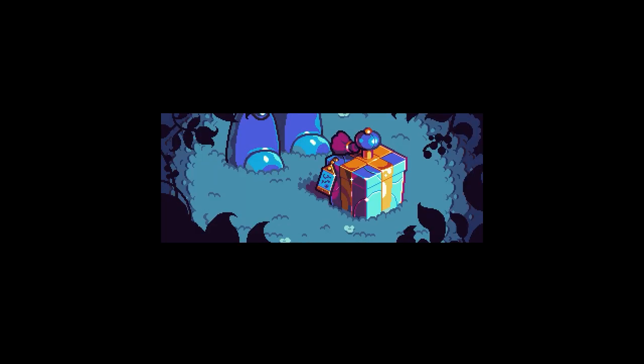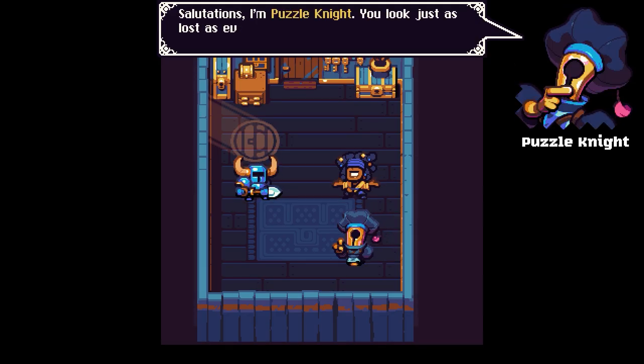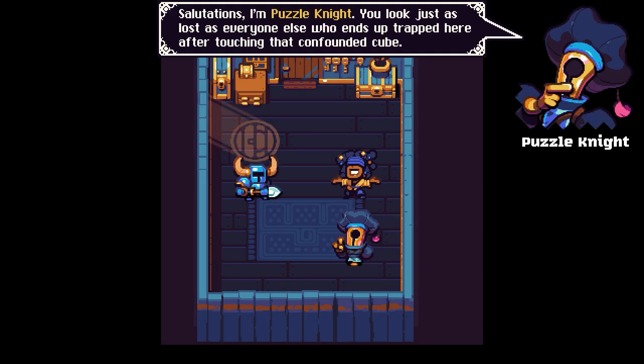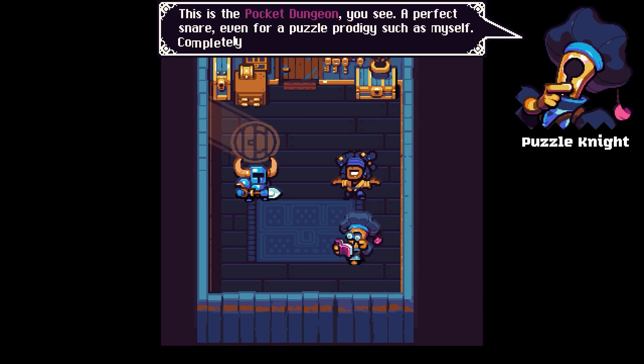Shovel Knight is camping out one night when a box falls from the sky, landing square on his head. Startled, he investigates the mysterious item, only to find himself sucked into it. He meets Puzzle Knight, who explains that they need to solve the puzzle box and defeat its master to escape. Now they must work together, recruiting any other unfortunate soul who finds themselves in this world.